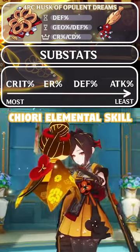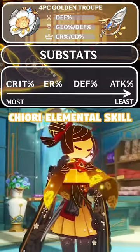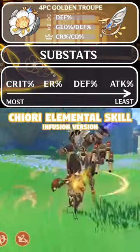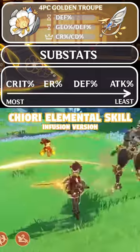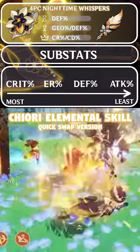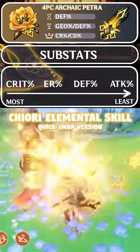Artifacts are either going to be four piece Husk or four piece Golden Troupe, running defense percent sands, geo damage or defense percent goblet, and crit rate or crit damage circlet. Substat priority is crit stats, energy recharge, and defense percent. Do keep in mind you can run other artifact options, but the ones previously mentioned are best in slot.